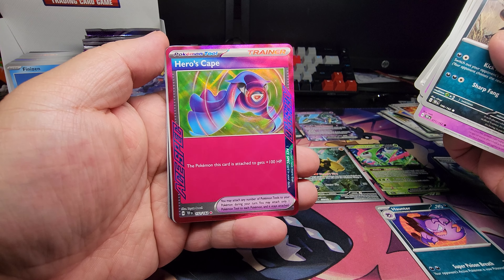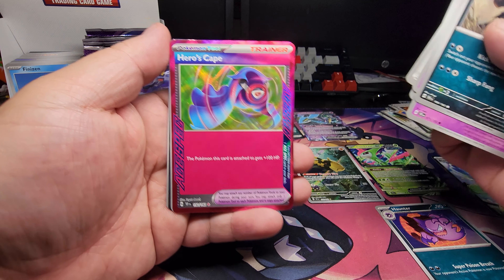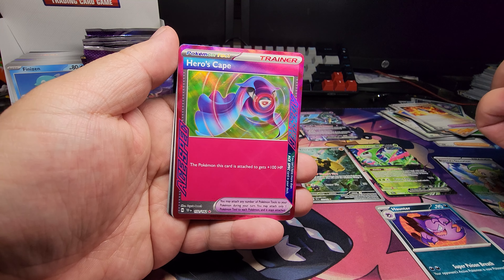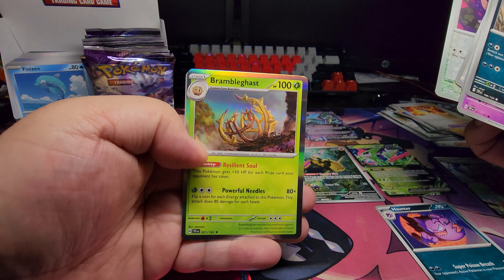Wow, we got another A-spec card in this box! So this is that cape I was talking about — Hero's Cape. You add 100 plus HP to your Pokémon. It's pretty good, especially for that Brambleghast.